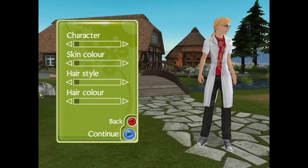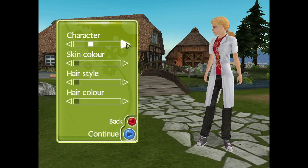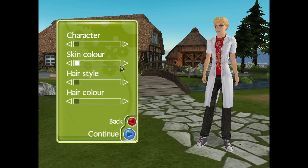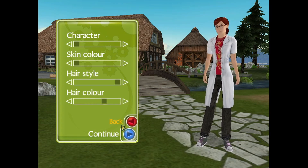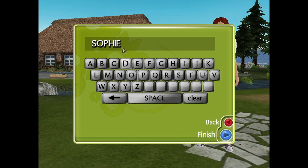Let's get started. We obviously want our character to be a female. You can choose those two looks, and I think we're going to go with glasses this time. We're going to change our hair to red. Continue — we're going to go ahead and keep this just the way it is. We are going to call her Sophie, so we will play with Sophie.